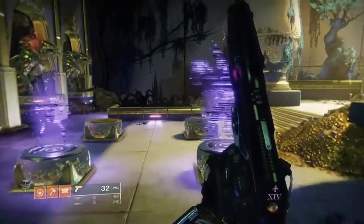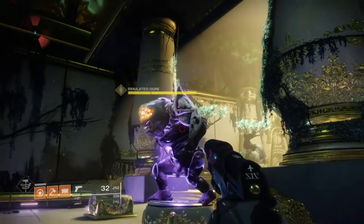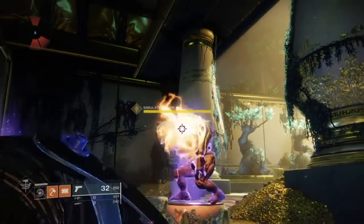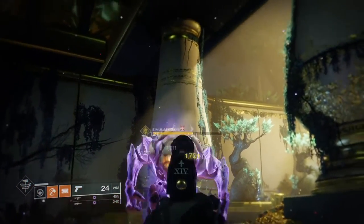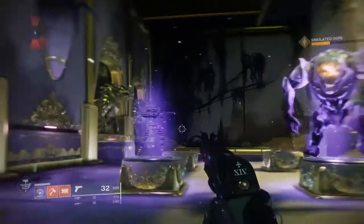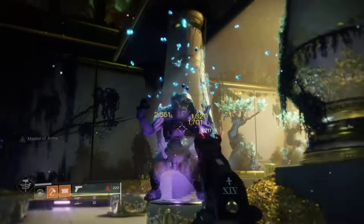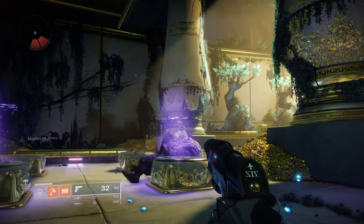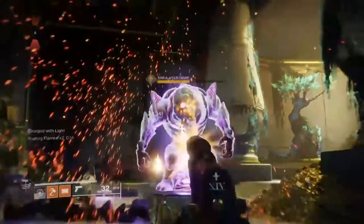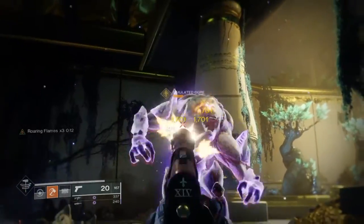Against the Ogre in the Tribute Hall, the damage we do with our impact grenade varies. Without buffs active we can pull off around 17,862 damage, which takes off around one third of its health — so it starts off pretty great. Stacking now shows how well the damage increases: Roaring Flames x1 gives 22,721; Roaring Flames x2 gives 29,537; Roaring Flames x3 gives 38,908.